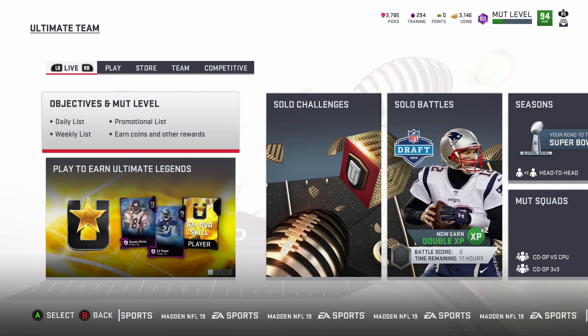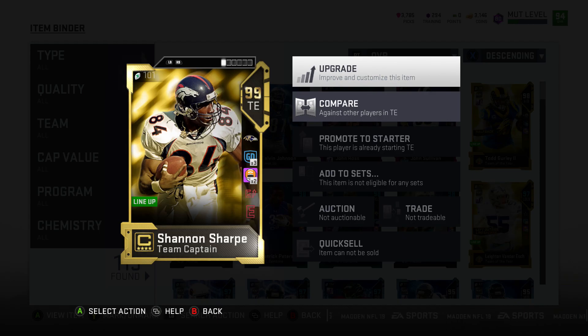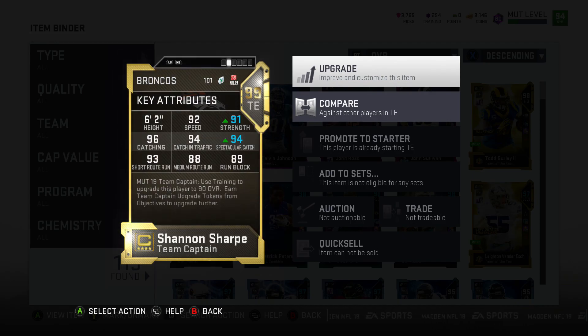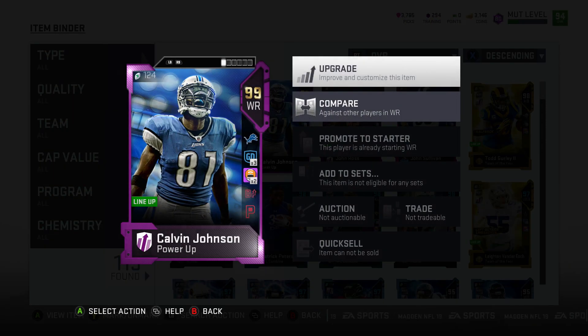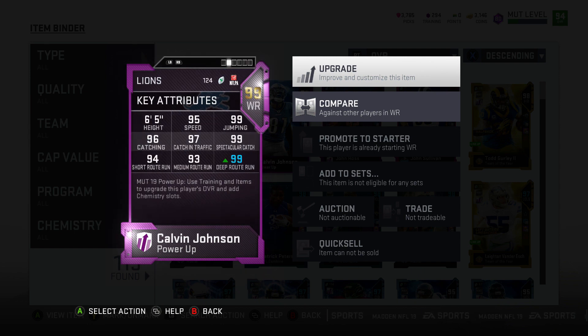The players that will be going off: Shannon Sharp 99 overall, 92 speed, 91 — pretty decent stats, 89 run block, really good obviously on a tight end. Calvin Johnson Gold 99, 95 speed, 99 spec catch, 99 deep route running — that's pretty much all that matters — and 99 jumping and 97 catching in traffic.